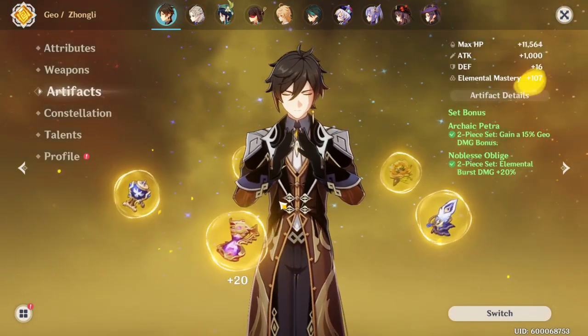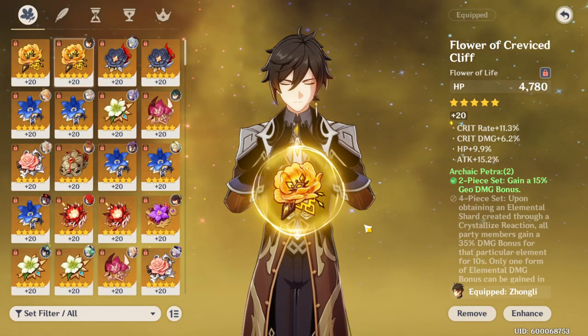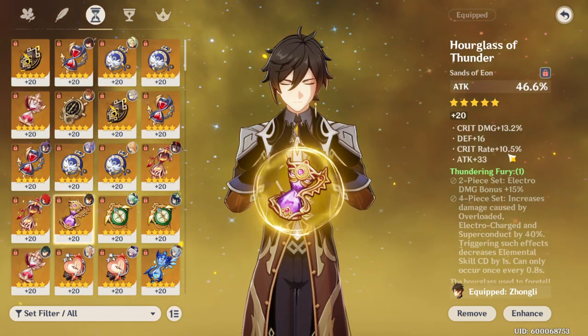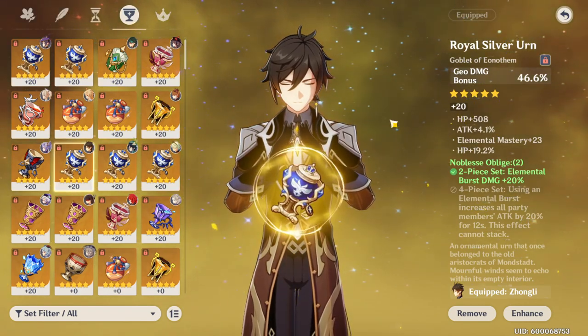Going to artifacts, if you guys want to see the artifacts I have on right now: crit rate, crit damage, HP, attack. Crit rate, Elemental Mastery, HP, attack. Attack percent main stat, crit damage, crit rate, attack base. Geo damage bonus, HP, HP, attack. And then crit rate, crit damage, energy recharge, HP base.